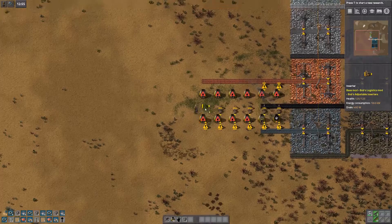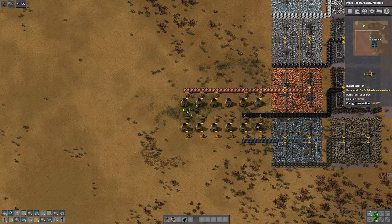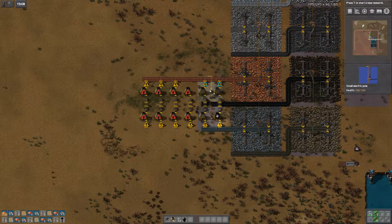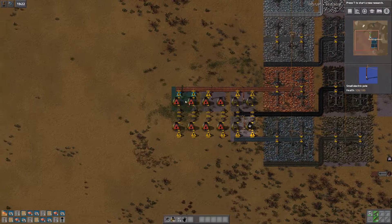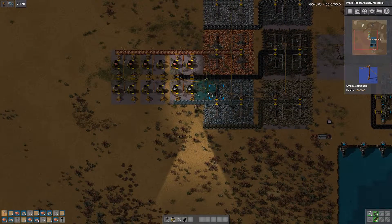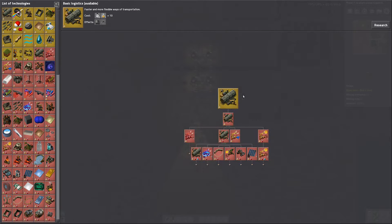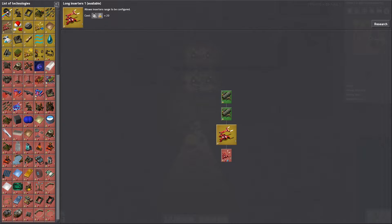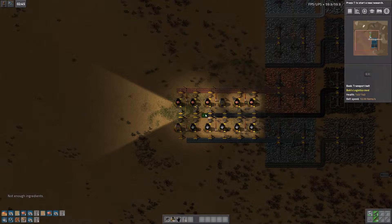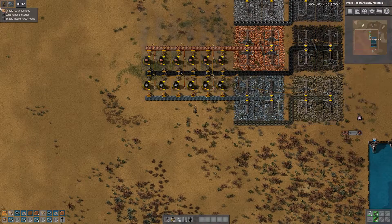I'm spacing things out so that I can fit power poles between them. It's also useful for later when we upgrade to electric furnaces, because they are larger. Leaving a space of one between will allow us to remove the stone furnaces and place the electric furnaces without starting over completely — they will fit in the same spot.